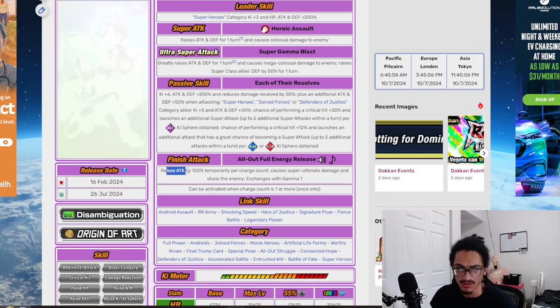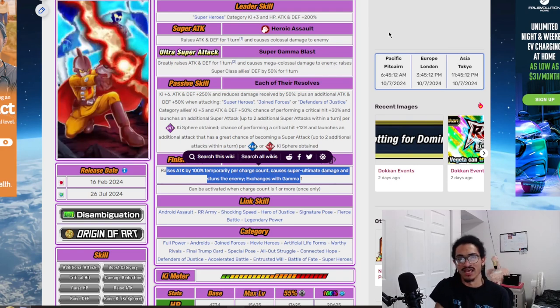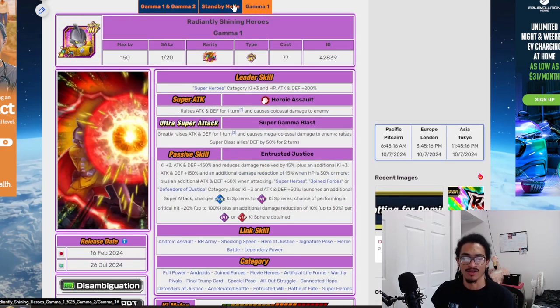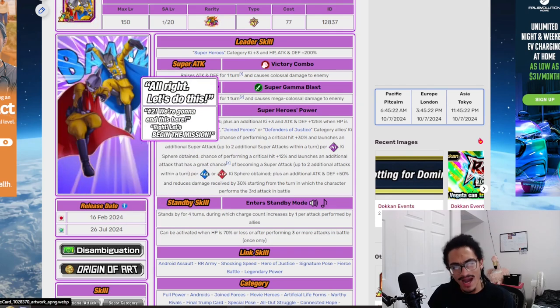Their finish attack raises attack by 100% temporarily per charge count, deals super ultimate damage, and is a guaranteed stun to the enemy. Then it transforms into Gamma 1 — and Gamma 1 is really where all the bread and butter comes from on this card.